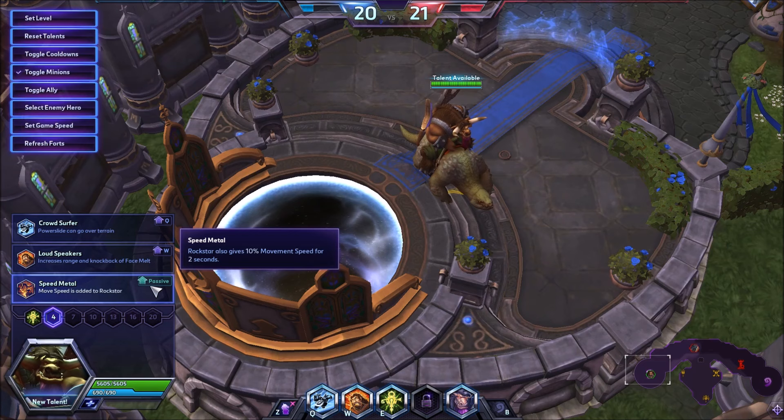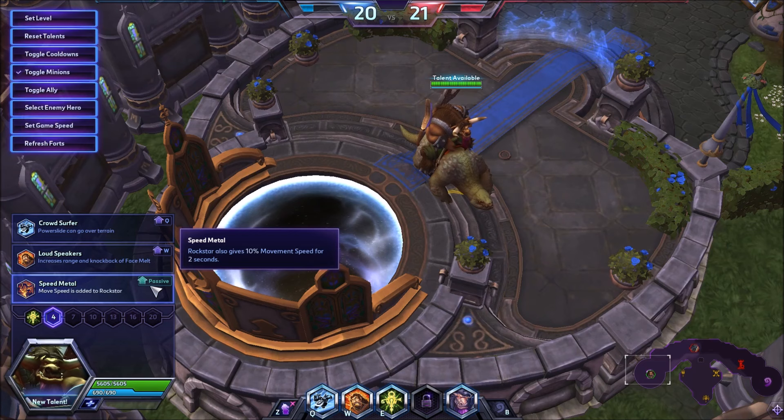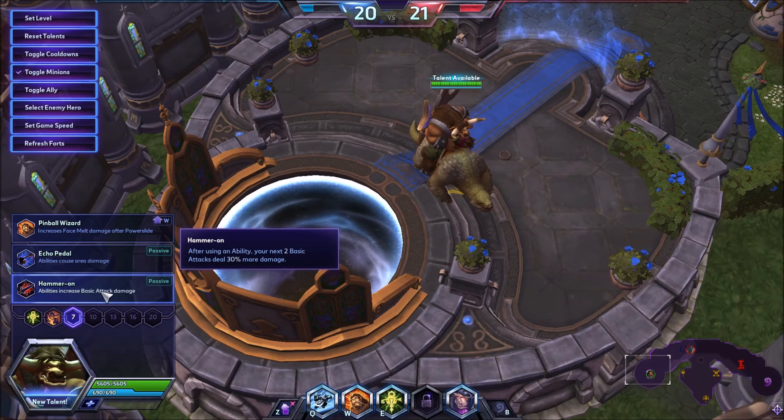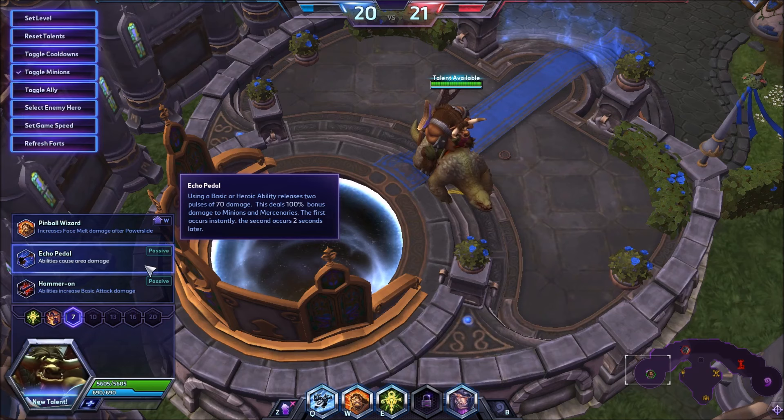Speed Metal is a talent that used to be amazing on ETC - I think he got it at level seven before - but now it's at level four. Ten percent increased move speed AoE is insane; it's going to help your team chase, help you escape, help you engage - it just helps everything. I'll mostly be taking Speed Metal, though Loudspeakers could be good considering you get the slow at 13. Going back to his level sevens, Echo Pedal is awesome - ETC has always struggled with wave clear and Blizzard decided to give it back to him.